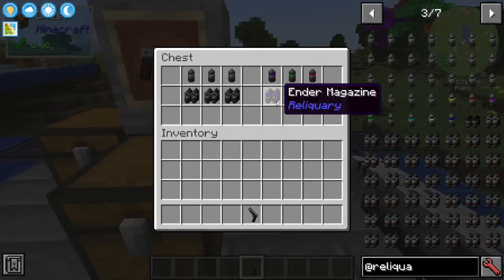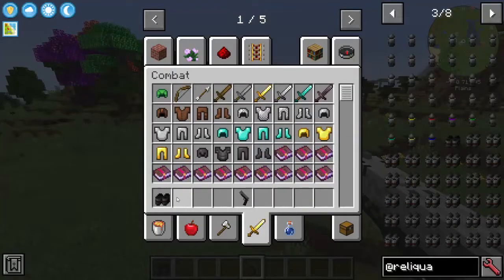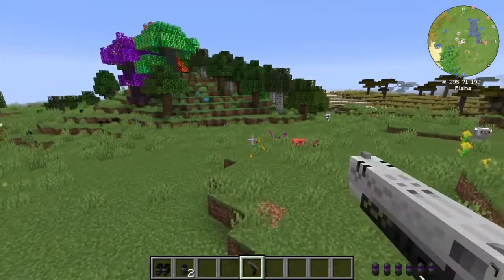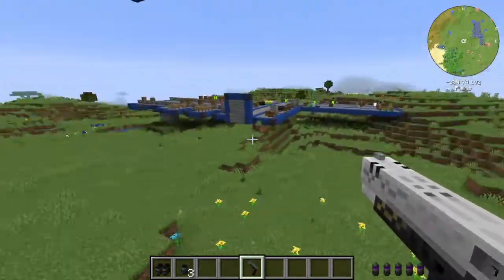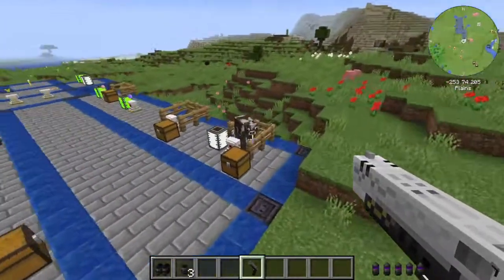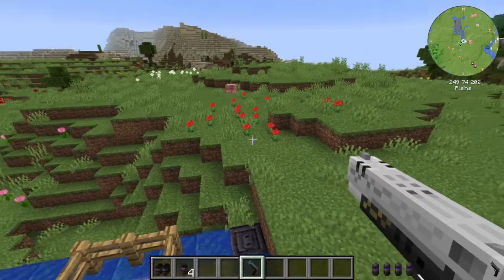I'll first show you the Ender magazine, which basically pierces enemies and seeks targets. I right-click to load the bullets — the magazine is now empty and I get the bullet casings back. When I shoot, it follows the target. You can see it's a very small dot but it goes to the target because I'm using this type of bullet. You can also see how many bullets you have on the right side of the hotbar — four bullets — right-click, three bullets now.